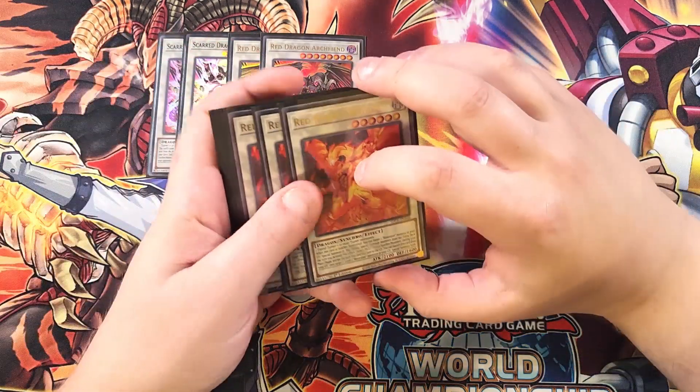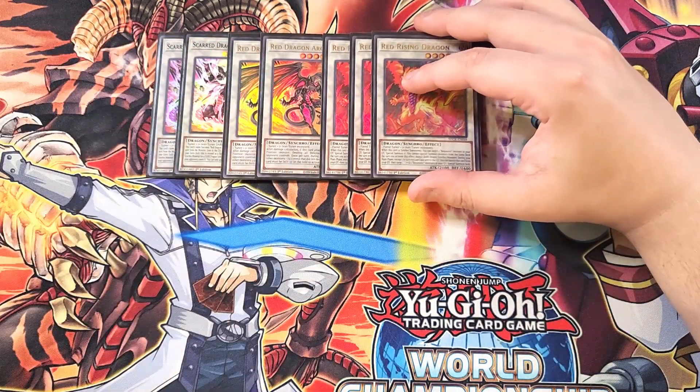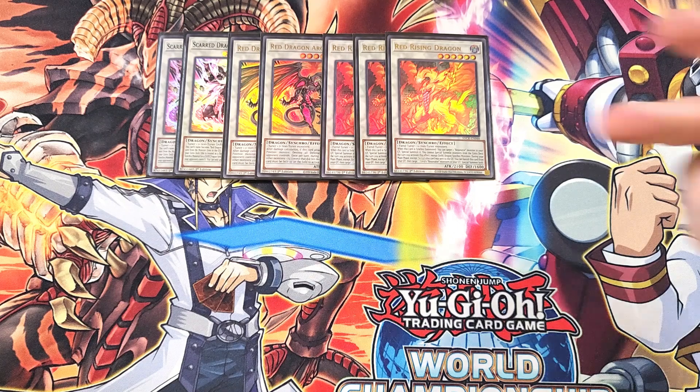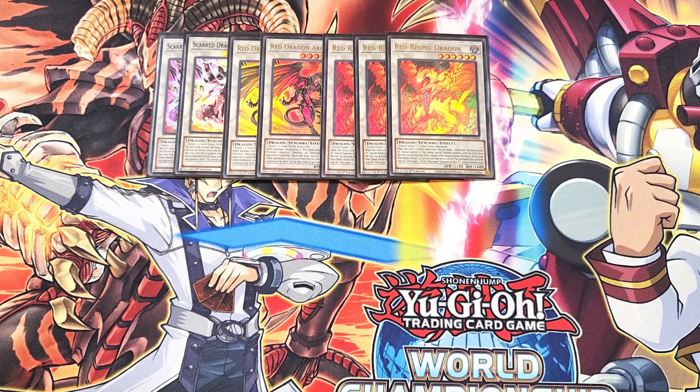We then play three copies of Red Rising Dragon. This is a card you're going to be stepping into first almost every time. When this card is Synchro summoned, you can target a Resonator monster in your graveyard and special summon it — great for bringing back Crimson Resonator so you can use its effect to get two more Resonators on your side of the field. Also exciting: the Structure Deck finally gave us an ultra-rare version of Red Rising Dragon, which was previously only a common.